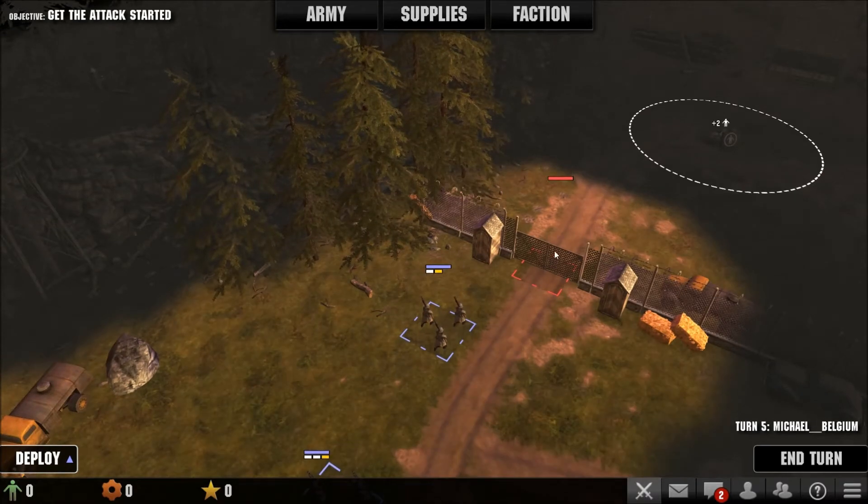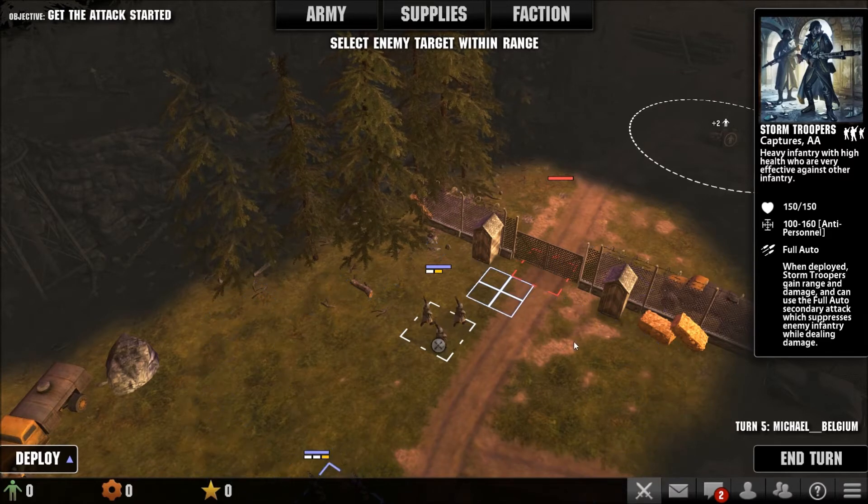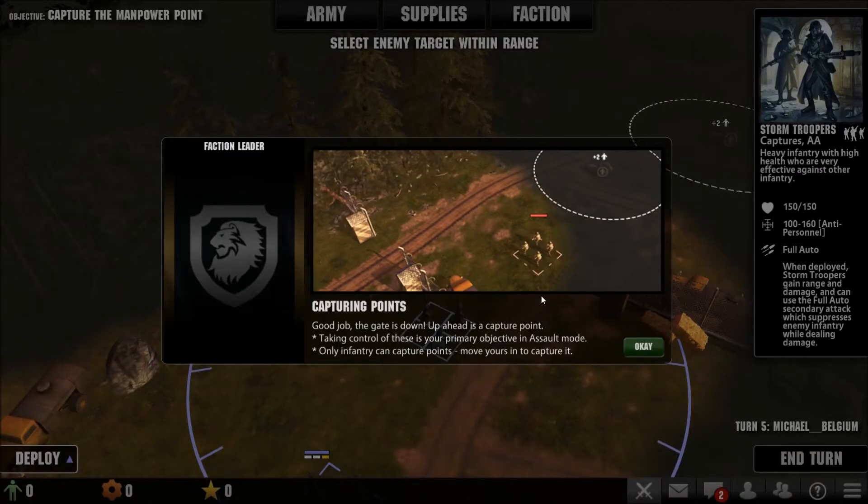Okay let's see - you can jump over or something. Click it, kill it - I mean kill the gate. Boom! Capture point - good job, the gate is down. Up ahead is a capture point. Take control of these primary objectives - in hostile mode only a defender can capture points. Move your units in to capture it.